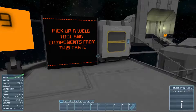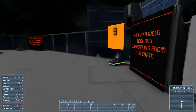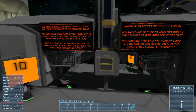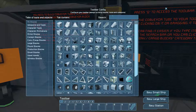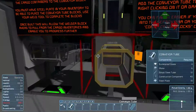Pick up the weld tool and components from this crate. You need to build a conveyor of tubes to connect the cargo containers. You must have steel plates, blah blah blah — so we're going to make a conveyor. This is finally getting us a little more dirty into the game. Let's get the weld tool up here.